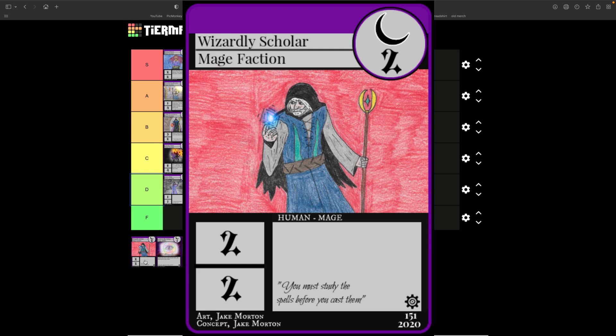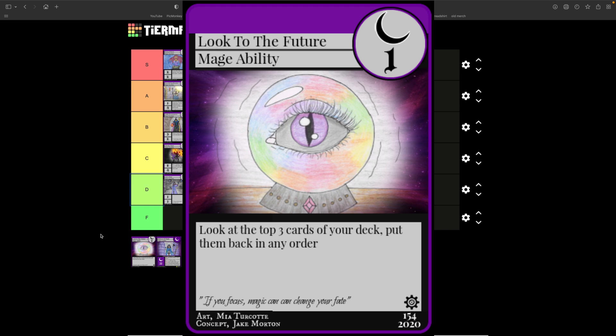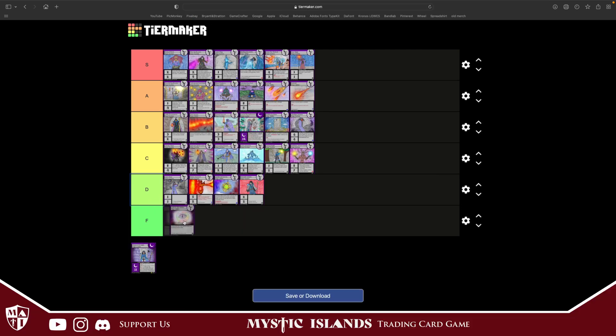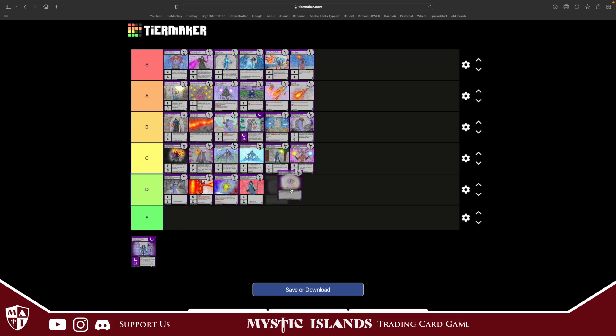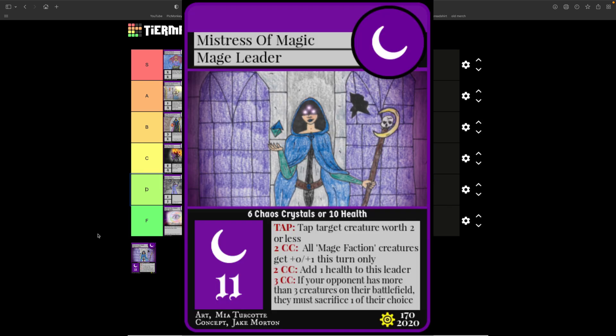Wizardly Scholar costs two, two attack, two defense — not the best, just a generic card, we're going to throw it in D tier. Look to the Future costs one: look at the top three cards of your deck and put them back in any order. This card might be F tier — just not great for what it is. If you use Poised Druid you could get that effect for free, which is good, but besides that it's not too useful.